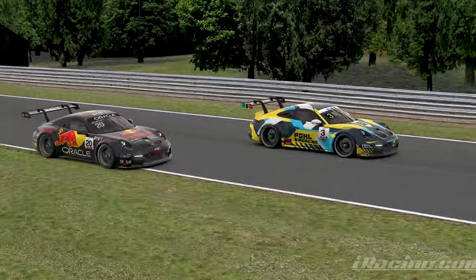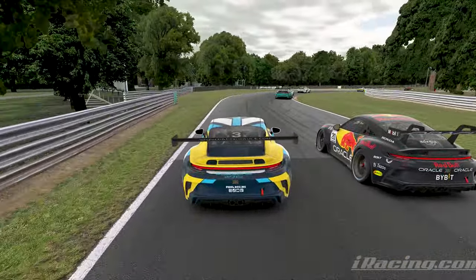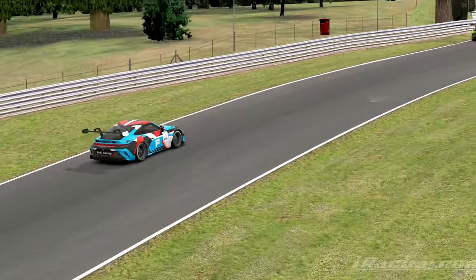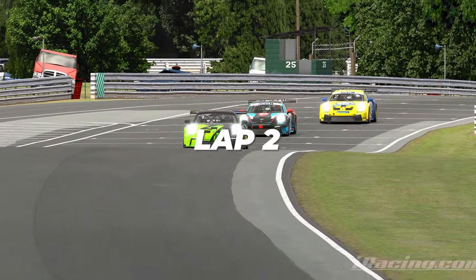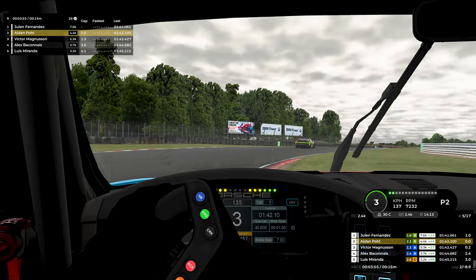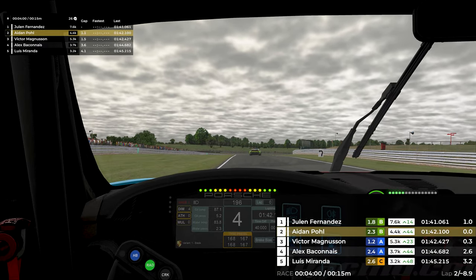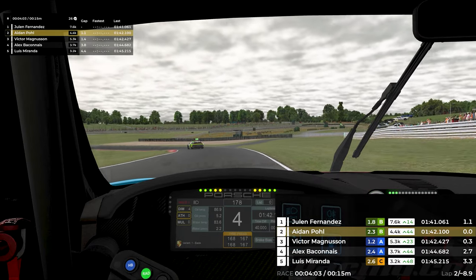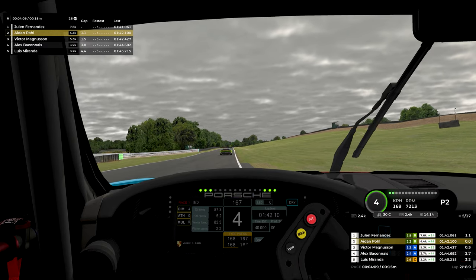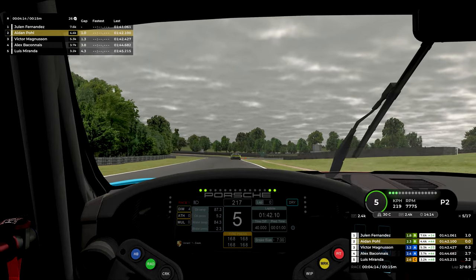Joey decides to completely cut the chicane, definitely picks up a slowdown, and the way he serves it is a bit questionable. He rejoins safely though, affecting nobody but himself. He ends up losing another position to the Red Bull car, but they go side by side through the long right-hander and Joey actually makes it work around the outside — props to him. Crossing onto lap two, the top three have pulled away quite a big gap, and I've already lost about a second to Julian ahead.